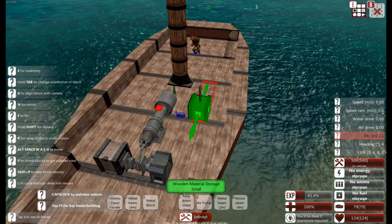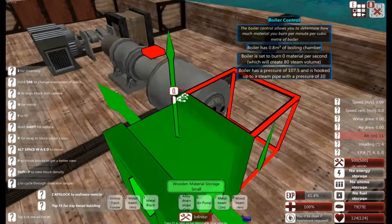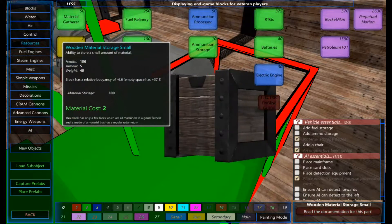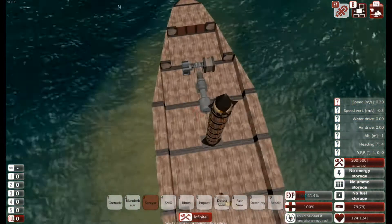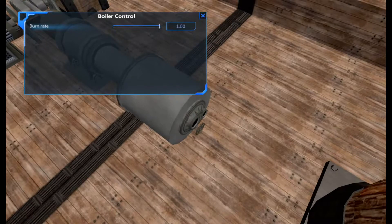So you can see it's going pretty slow — we're getting a nice 79 power. We can increase this by looking at the boiler control and increasing that to 100%.